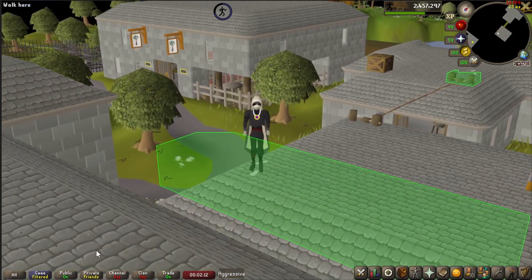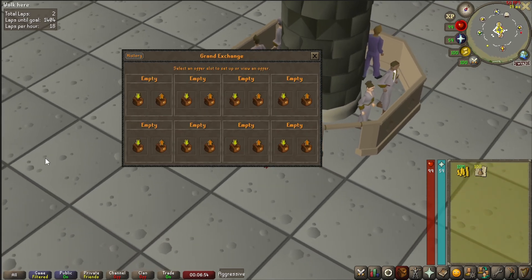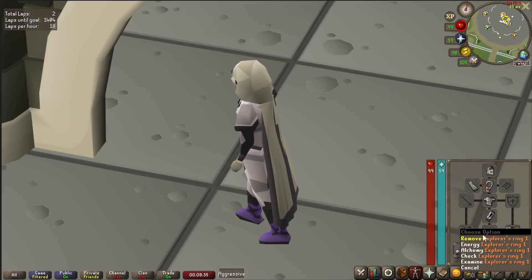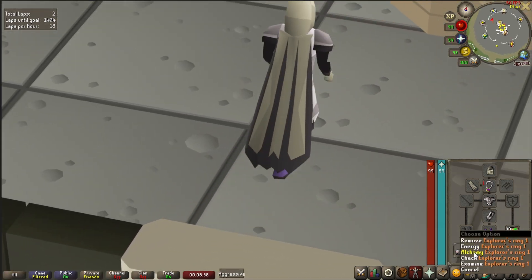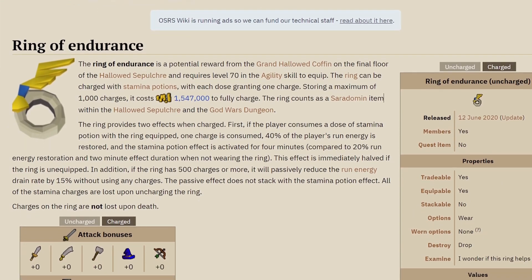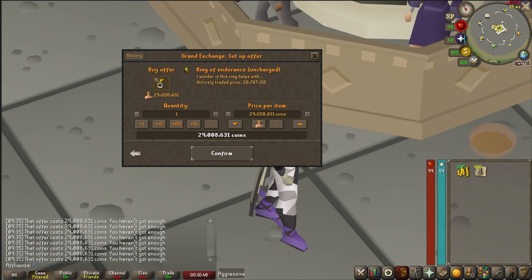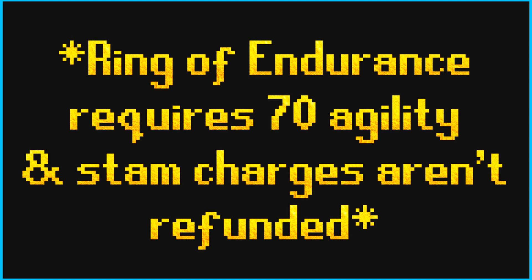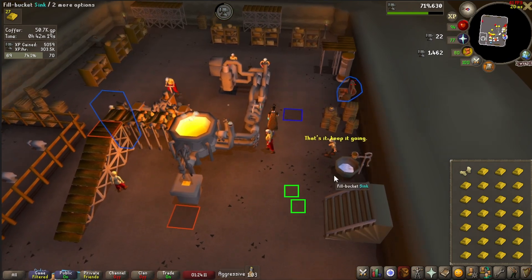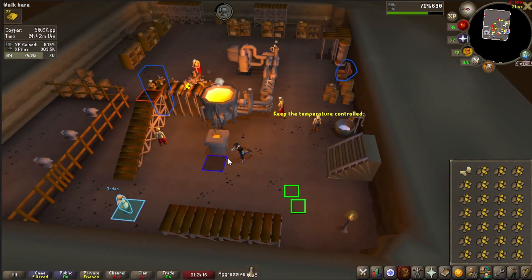Other useful items include stamina potions so you never need to stop running, because if you're walking you're wasting time and losing experience. An explorer's ring that recharges run energy can help, but an even better option is the Ring of Endurance — it's a bit expensive and not strictly required, but it's probably the biggest convenience item here. When making my own alts, I get 70 smithing at the Blast Furnace without graceful or a Ring of Endurance — it's totally possible, just a bit more clicking.